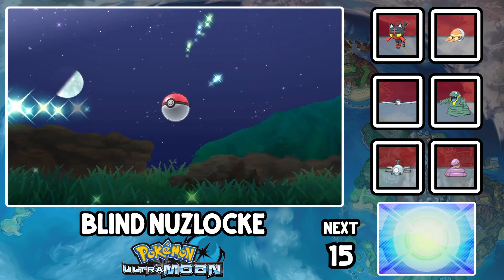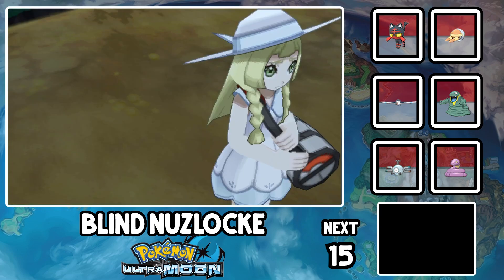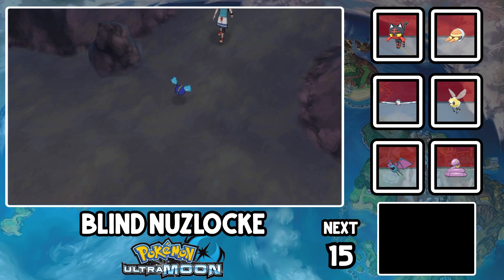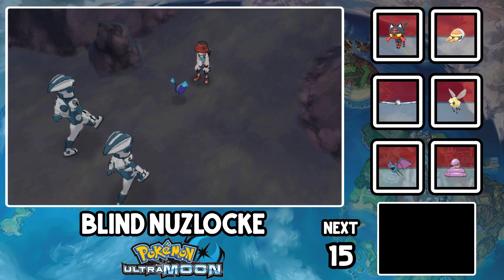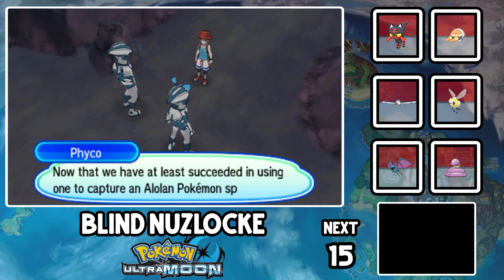Route 3 is open now, so Philly the Mankey joins the team. Lily does whatever the fuck Lily does, but we do get a Cutiefly named Rome and a Psyduck named Glasgow out of it, so I can't complain. We also meet these Power Ranger villain-looking motherfuckers, but they creep me out. Why do you have a mustache on your mask? Stop, this isn't 2013.